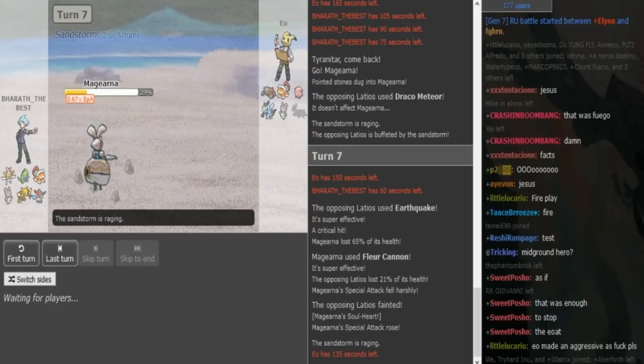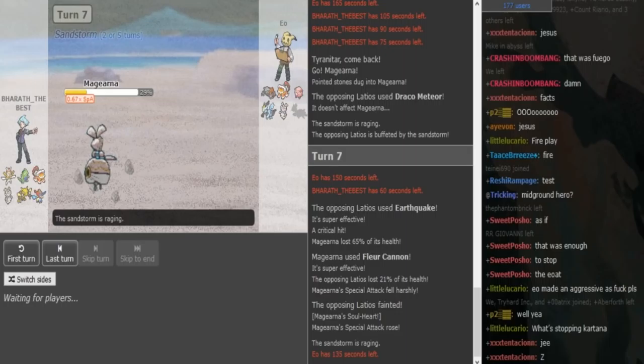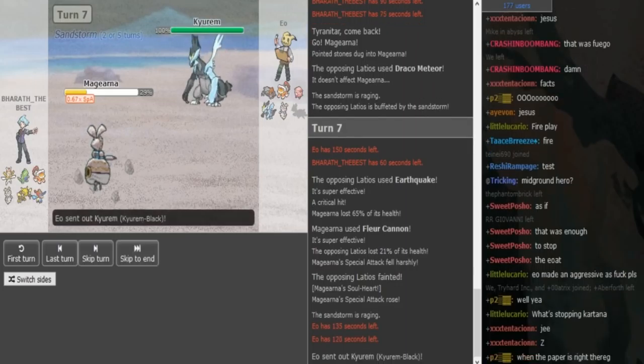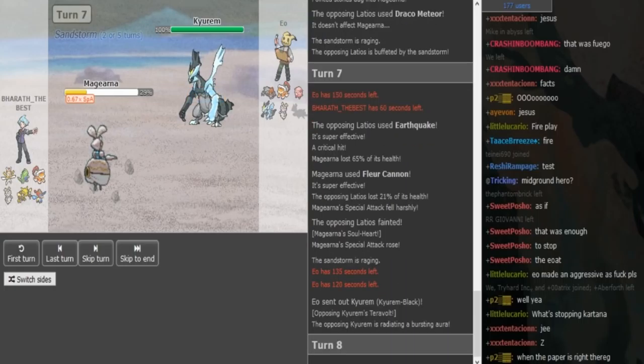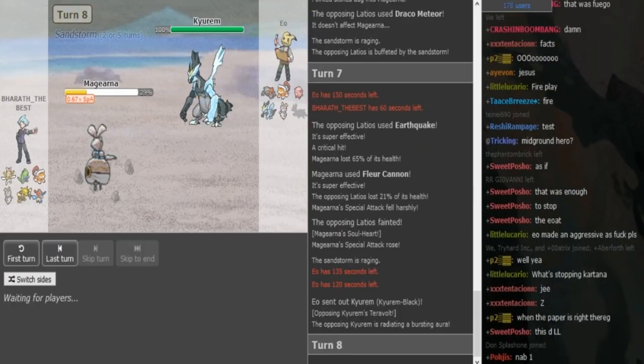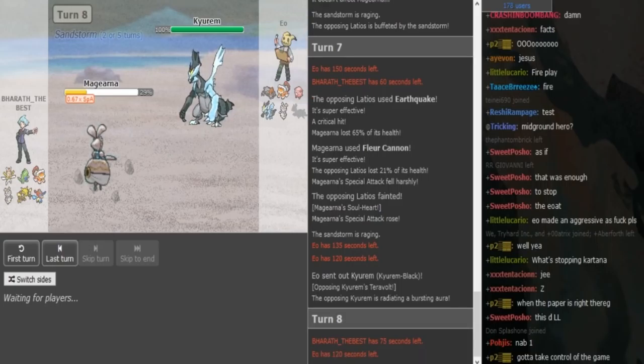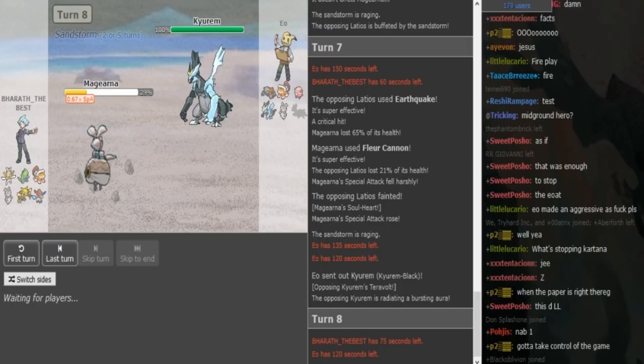That really sucks because if he didn't get the crit I could have saved my Majorna for his Majorna and worked things out differently. But since he gets the crit my Majorna is basically useless — and it was my fault for staying in with Majorna when I should have switched to Zam.